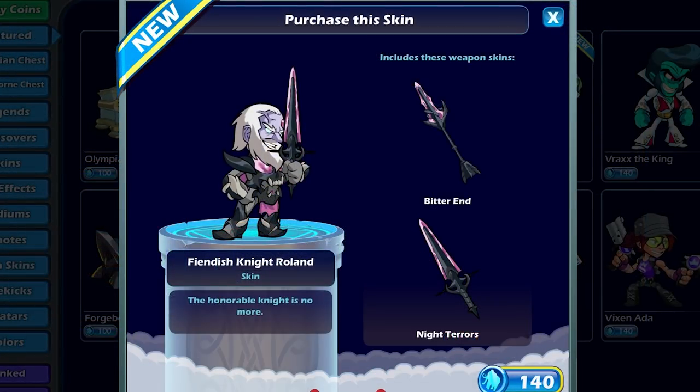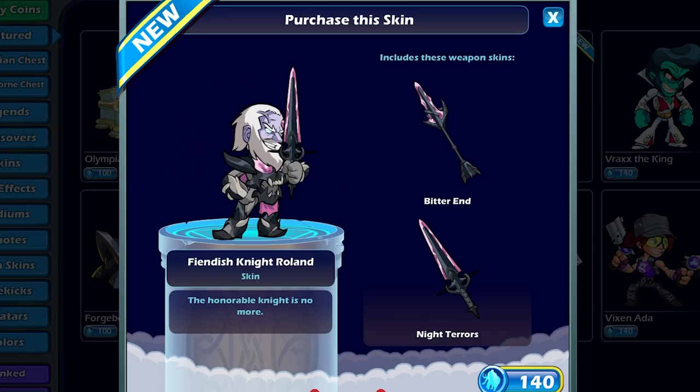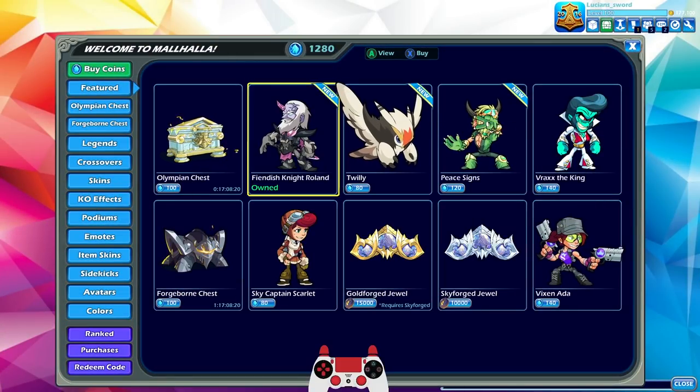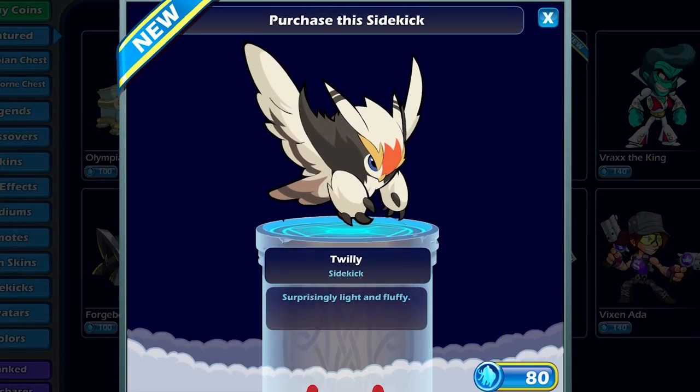This kind of came out of nowhere and I love it. It almost makes him look like a vampire, or maybe like a boss in Dark Souls or something. I love the sword with the purplish edge, and the lance looks really cool too. We're definitely going to be playing the skin pretty much the entire episode. So if you like Sir Roland and you're into that, definitely drop a like on this video, because it's going to be epic. And we also have a new sidekick: Twilly.